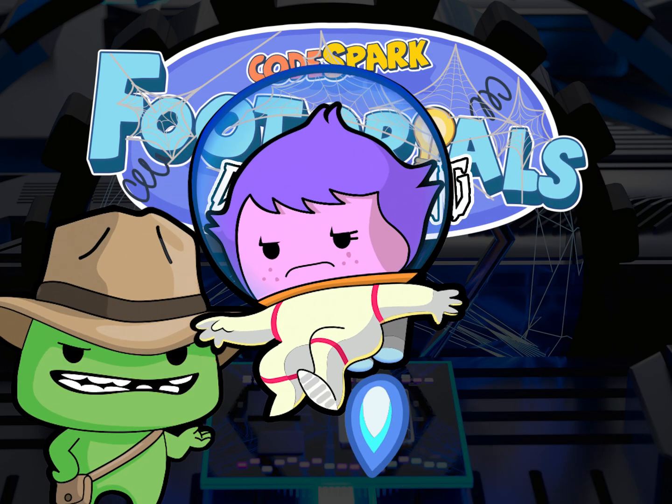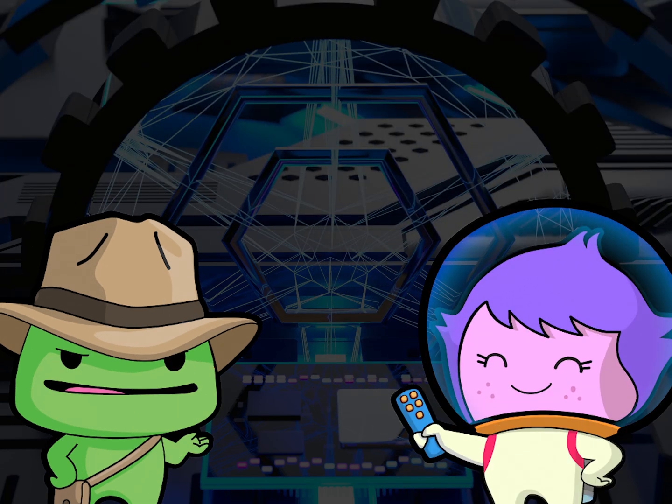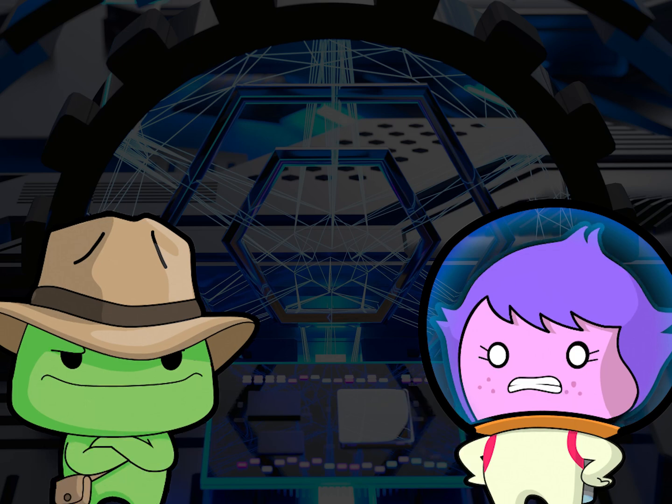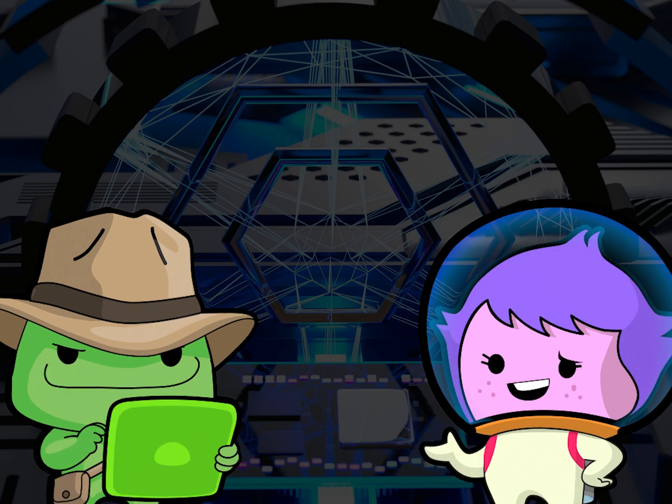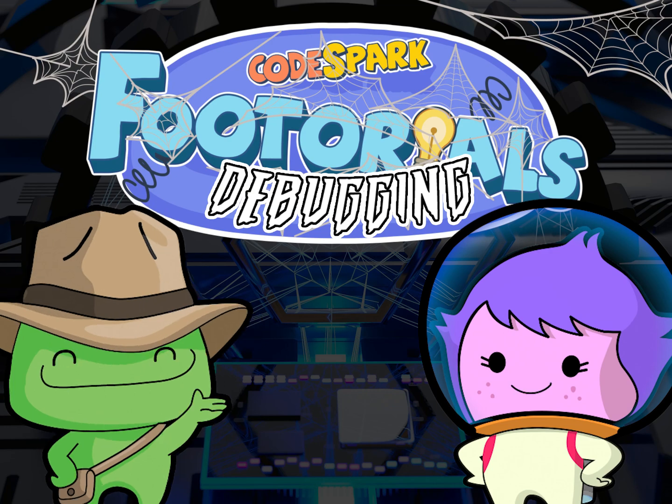Don't you know how to fix bugs? Throw it all away and start over? And lose all that hard work? You chose poorly. So how does this debugging work? When we debug, we explore the code one step at a time to see where things went wrong and find the errors.